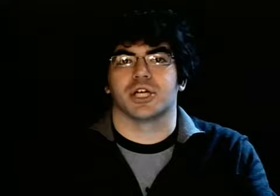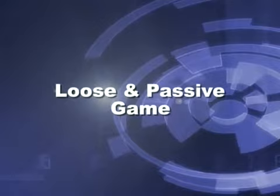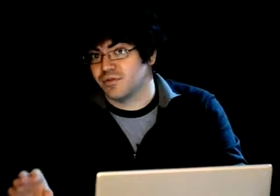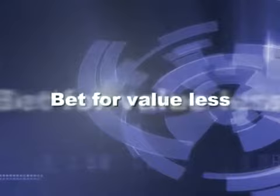Let's look at the running order of the show. First we'll do the theory section. We'll look at a loose and passive game in three parts: preflop, the flop and turn, and then the river — that is, we'll look at each betting round in turn. We'll learn that you can play more hands before the flop, you should bet for value more often after the flop, but you should semi-bluff less. In the tight and passive game, we'll also look at it in three parts: preflop, the flop and turn, and the river. We'll learn that you can again play more hands, but that you should bet for value less and semi-bluff more. Then we'll put the theory into practice by working through a series of examples.